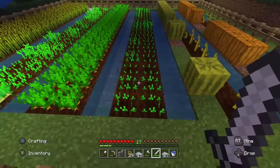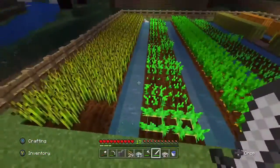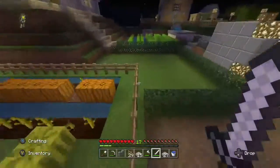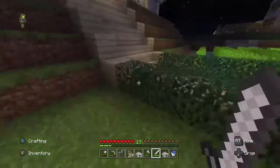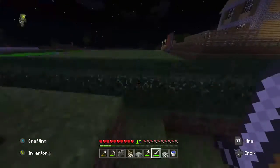Beetroot seeds, carrots, and potatoes are found in villages. Wheat is basically found in the grass — you just punch the grass and it drops wheat seeds.